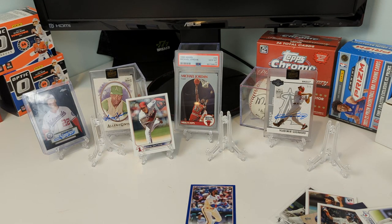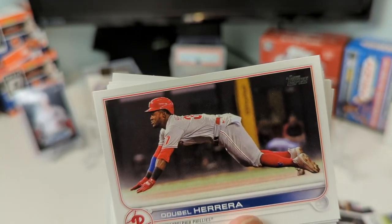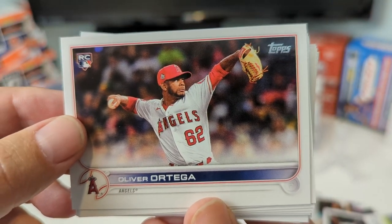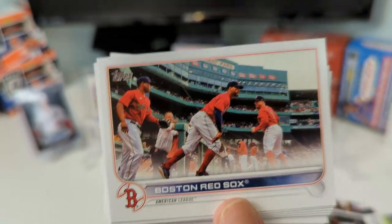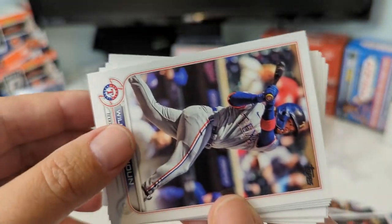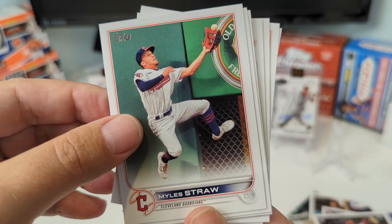We've kind of been on a streak with some good stuff lately — all the one-of-ones. Soto — if you haven't seen the video, go check it out. The fact that we pulled an on-card auto numbered to 10 in retail is insane. Blackman, Hicks. Hey, are you guys buying Tatis or selling Tatis? I just bought a PSA 10 Chrome rookie for Tatis this morning — 50 bucks. Six months ago they were $400! On eBay they're still going for like $110.